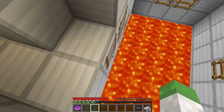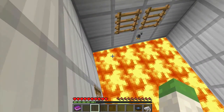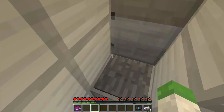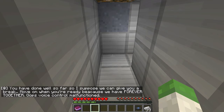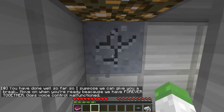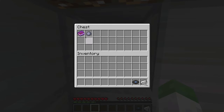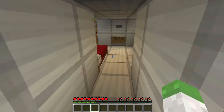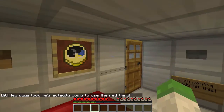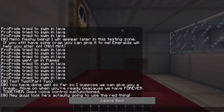Let's see where I can jump to — right here. Sweet. 'You've done well so far. I suppose we can give you a break. Move on when you're ready because we have forever together.' Voice control malfunction. Let's quickly grab this. Let's try and sneak past this without picking it up — and we picked it up. I'm gonna keep the story with me. We're gonna put these up here. What's this do? Time's at night — he's gonna use the red thing, yeah, it's called a bed.